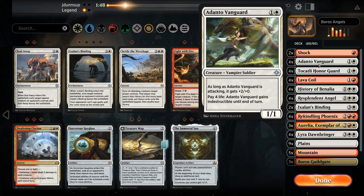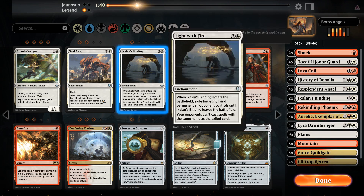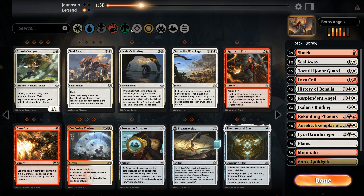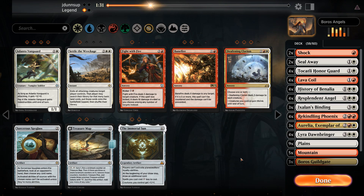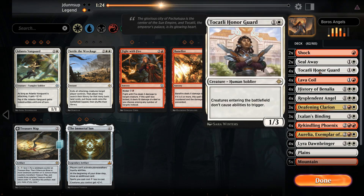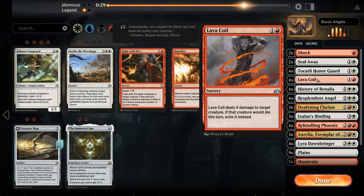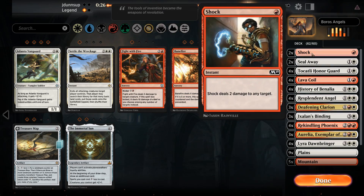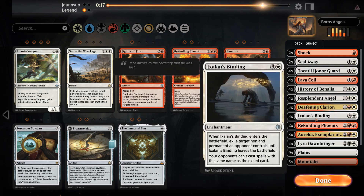For sideboard adjustments, Adanto Vanguard is pretty lackluster here as a one-toughness creature and we don't really want to be paying life to keep it alive. Seal Away can be a nice cheap removal spell. Ixalan's Binding can answer Experimental Frenzy which otherwise could win them the late game. We definitely want the Clarions as well. We'll cut two copies of Rekindling Phoenix since the three toughness doesn't block well against Goblin Chainwhirler, and if the opponent brings Lava Coil they can exile the Phoenix.